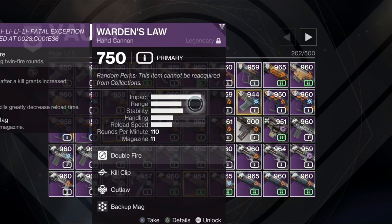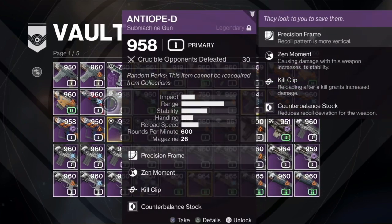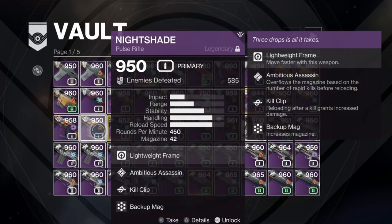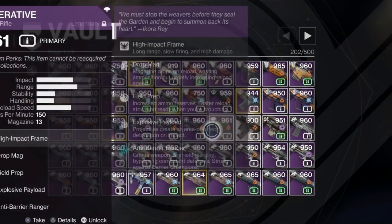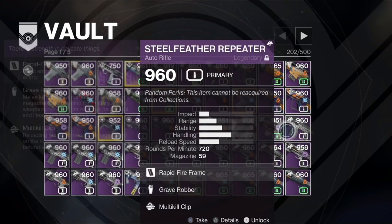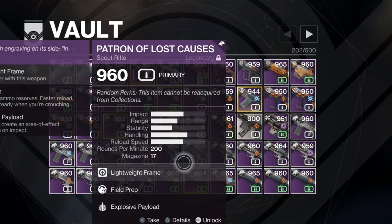If they change this, you might have a primary Patron of Lost Causes but it might drop with arc, or it might drop with void, or it might drop with solar, or it might not have anything at all. You'll see some of them — such as that Hazard of the Cast at the top left — it doesn't even have a burn on it, but the one to the right has solar on it. So they could be making a change to where certain guns drop kinetic, some drop solar, some drop void, some drop arc — and that would affect the overall damage.